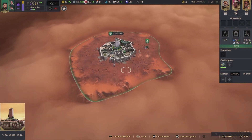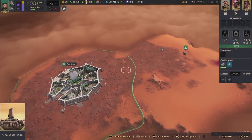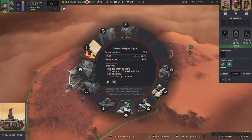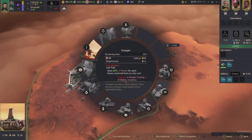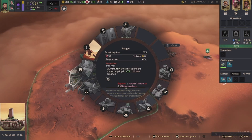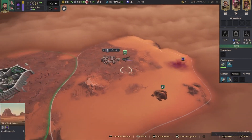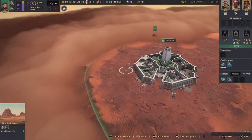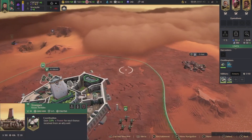Let's do recon — I want to build another recon unit. Outside of that, let's afford ourselves a ranger and a trooper. Those two guys should be able to take out that enemy and we can grab some spice. All the lessons I learned from the last game — I think we will be much better suited this time around.